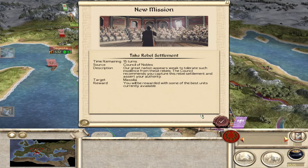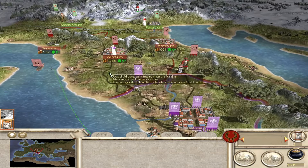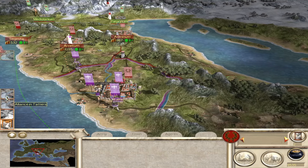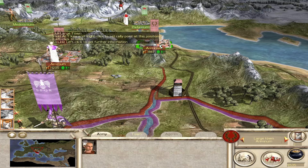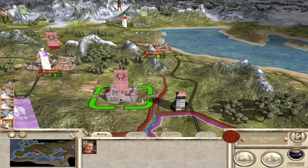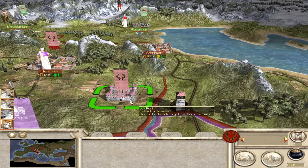Very quick - I'm happy with that. We have a mission from the nobles to take Massilia. We can go to war with the Roman factions turn one - good to know. I like the little watchtower we've built there - a unique design. What does a fort look like? Oh, I do like that little Roman fort. I'm assuming each culture has their own unique fort styles and watchtowers as well.